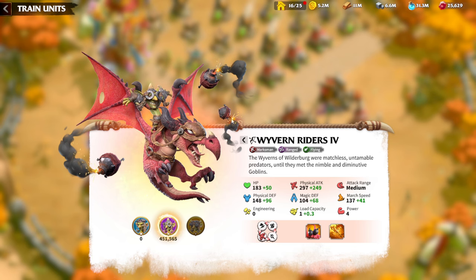The Wyverns are a special unit of the Wilderberg faction. They are marksman, ranged, and flying units. The march speed is pretty low — sometimes I even got confused when I first played with Wyverns. I thought because the unit is flying it should be faster, but it's normal marksman march speed, which is pretty unfortunate. What's important is we have marksman's physical attack, and that's the main type of damage you deal with Wyverns.